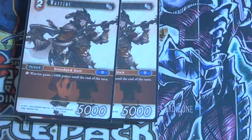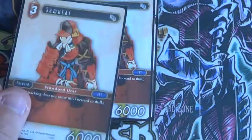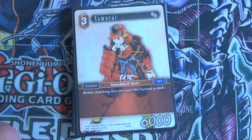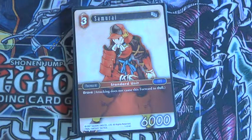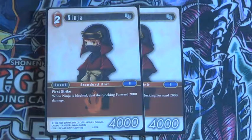And then two warriors — you tap one fire and then a warrior gains a thousand power until end of turn, which can be very helpful depending on the situation. And then two samurai, which has Brave, so it does not exhaust to attack. And then two ninja, which has First Strike, meaning it deals damage first before regular combat.